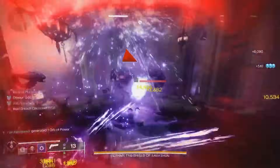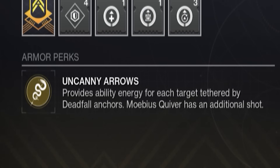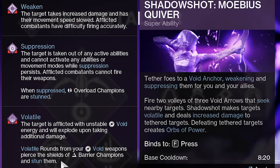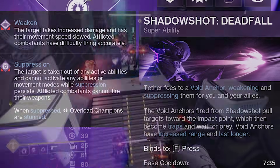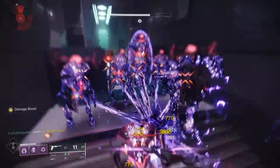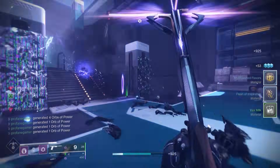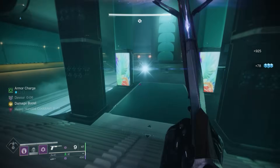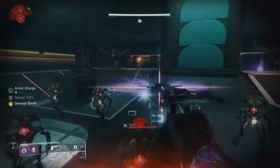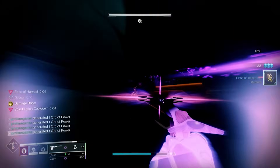Orpheus Rigs comes with the Uncanny Arrow Intrinsic trait, which will provide you with one of two benefits when using Tether. When running Mobius Quiver, you gain an additional Tether Volley, going from 3 to 4 total Tether Shots. But when you run Deadfall Tether, you gain Ability Energy off of each Tethered enemy — 10% Grenade, Melee, and Class Ability Energy off of each enemy that gets Tethered. Even better, you'll gain a substantial amount of Super Energy off of each Tethered enemy, allowing you to have your next Tether ready in less than a minute in most situations, and as little as 15 to 20 seconds when there's a heavy population of enemies.